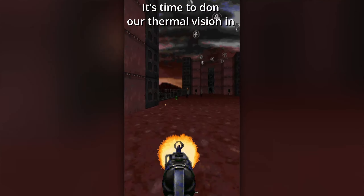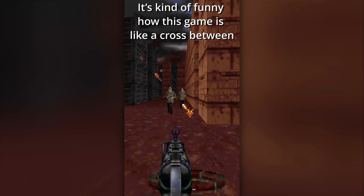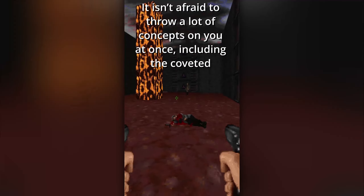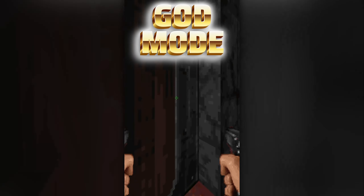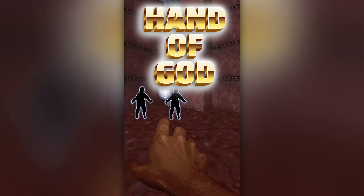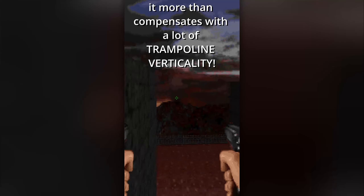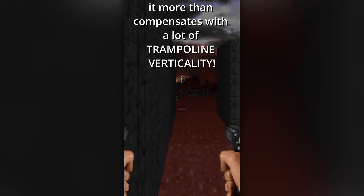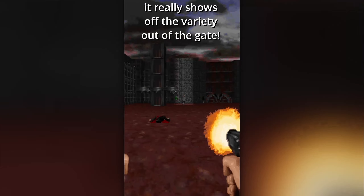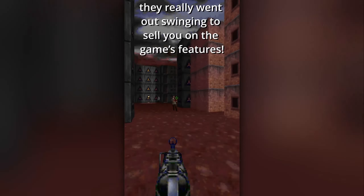It's time to don our thermal vision in EDM1, The Hunt Begins! It's kind of funny how this game is like a cross between Wolf 3D and Doom, and even has aiming which Doom didn't even have! It isn't afraid to throw a lot of concepts on you at once, including the coveted God mode! Unlike most games, it takes the concept literally with an actual hand of God firing enemy-seeking balls of light! Though it still has blocky limitations, it more than compensates with a lot of trampoline verticality! Between dual infinite pistols, explosives, crusher walls and more, it really shows off the variety right out of the gate! You can tell it's unique to Shareware — they really went out swinging to sell you on the game's features!